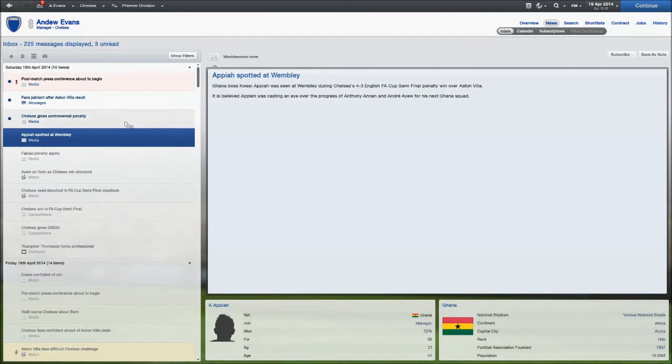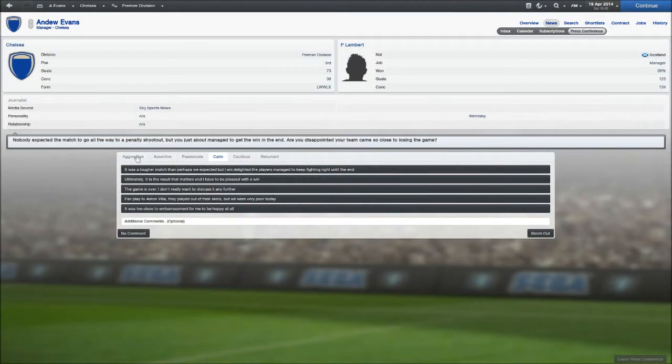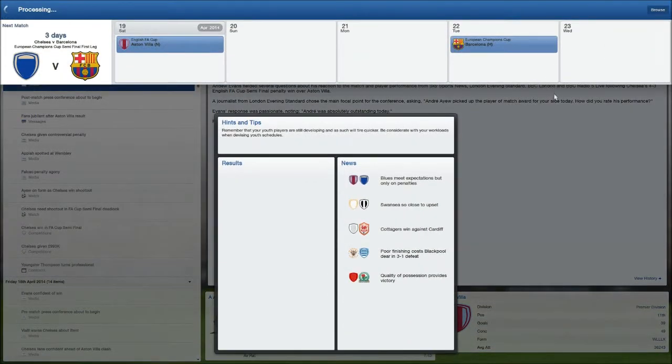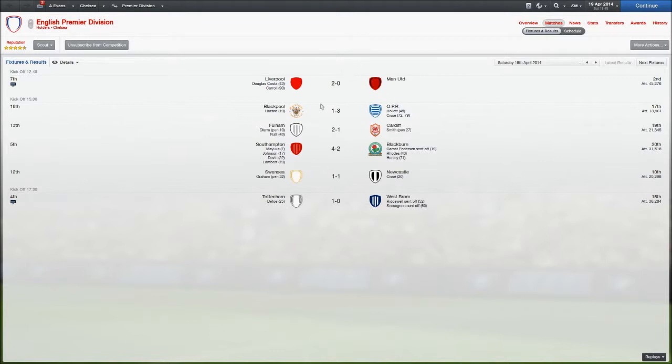Just doing this press conference. Apparently we were given a controversial penalty, but bitching about it ain't going to do nothing — I'm sure there's been times where teams I've played against have been given a controversial penalty. Other results: Liverpool beat Man United 2-0, QPR beat Blackpool 3-1 — Hazard scored for Blackpool, he's currently on loan from us. Fulham 2-1 win against Cardiff. Southampton 4-2 against Blackburn. Swansea and Newcastle 1-0 draw. Tottenham beat West Brom 1-0 with two players sent off.